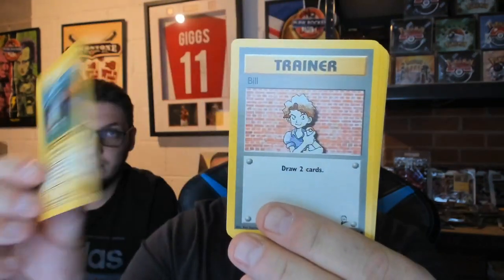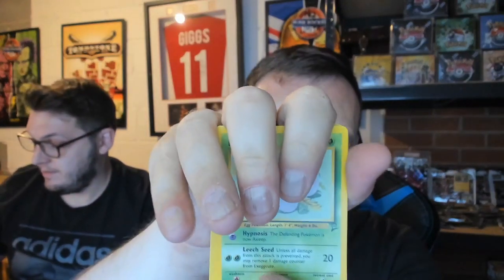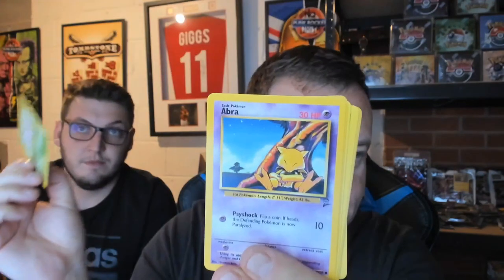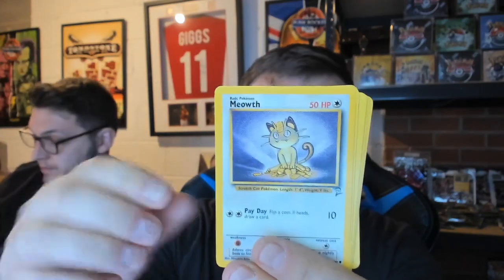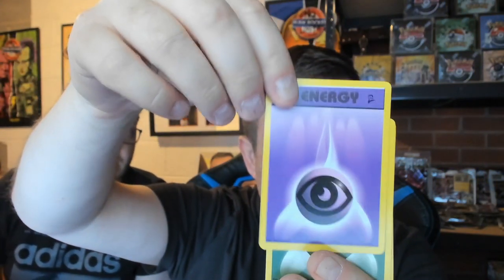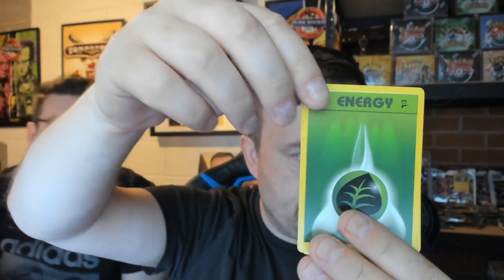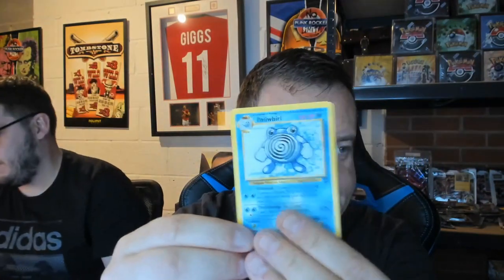Can I pass them over to you, George? We've got Bill the Trainer, we've got an Exeggcute, an Abra. Obviously we are looking for holographic cards — that's the dream. In Base Set 2 you can get a Charizard, unlikely but we could get it. Meow, energy, and the holo is coming up after this one... energy, then a trainer — non-holo, followed by a Far-fetched, a Parasect and a Polywhirl. Disappointing first pack.